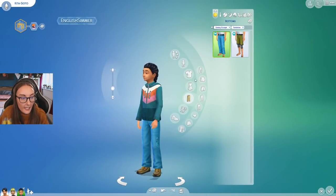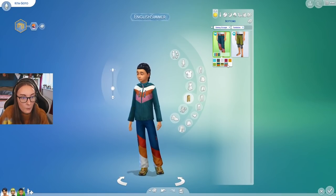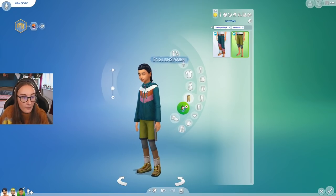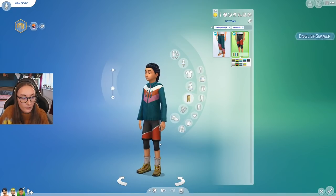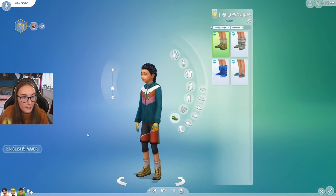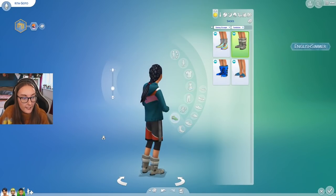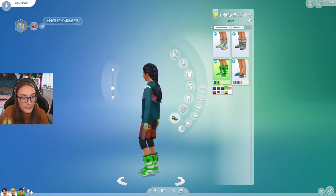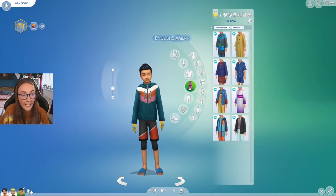For bottoms we get some snow trousers that sort of match so they can be a full body outfit, and then these little shorts with leggings underneath. We also get some gloves. For shoes: little snow boots, ski and snowboarding boots, and slippers — again if you want to set that as a house rule you can.